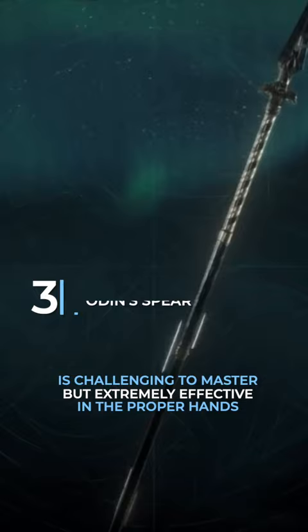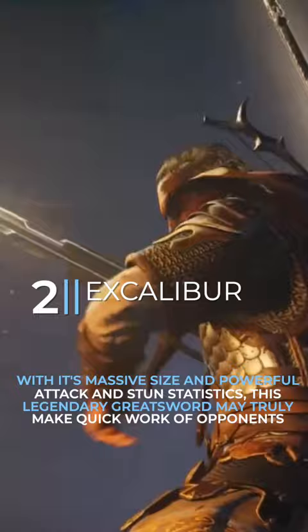2. Excalibur. With its massive size and powerful attack and stun statistics, this legendary greatsword may truly make quick work of opponents.